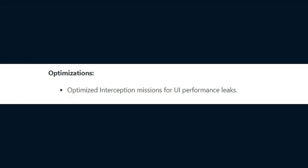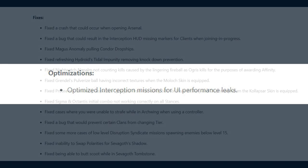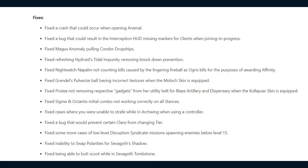As for the optimizations, DE optimized Interception Missions for UI performance leaks. As for the game's overall fixes with 30.1.1: